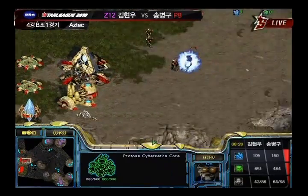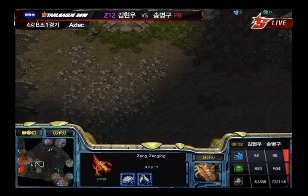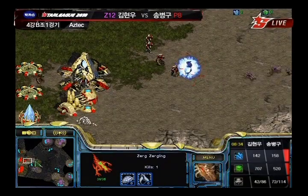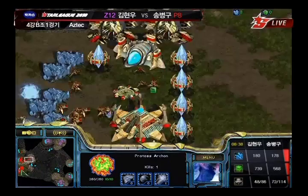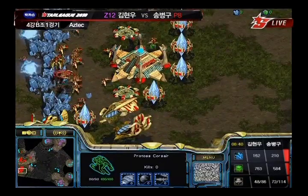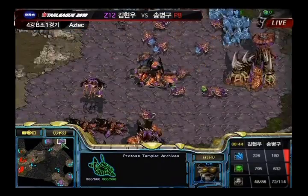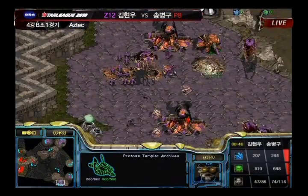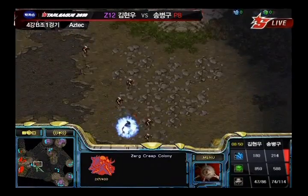Stork causing all kinds of damage with just two DTs and three Zealots — absolutely amazing damage. Taking out Sunken Colonies, Drones, Hydralisk Den, all kinds of stuff. Stork taking a bit of a lead, but if Modesty can hold out a little bit, he's going to have those four bases going still.